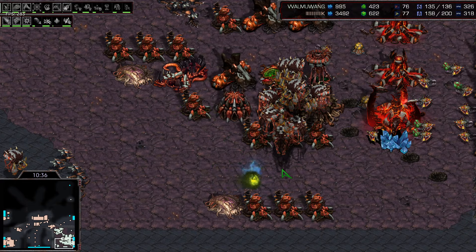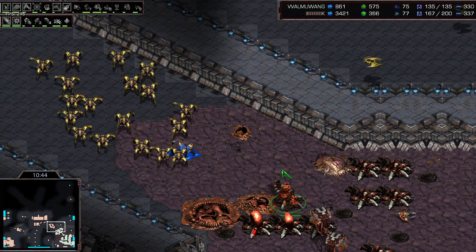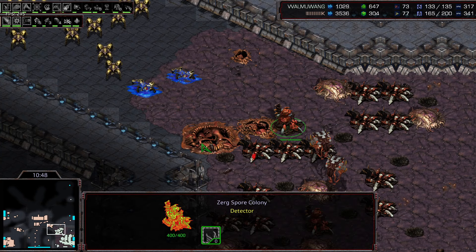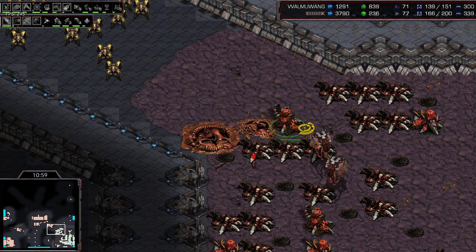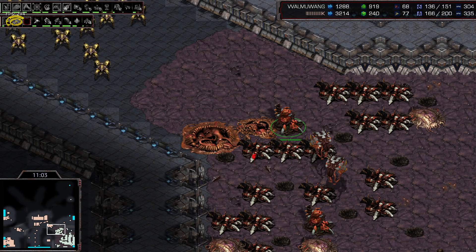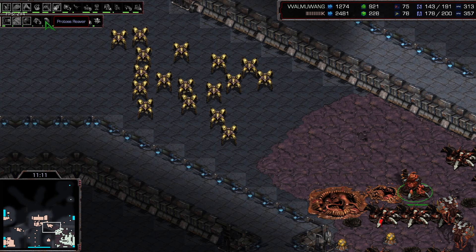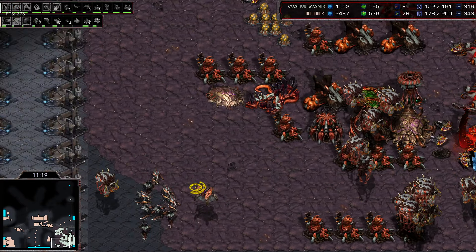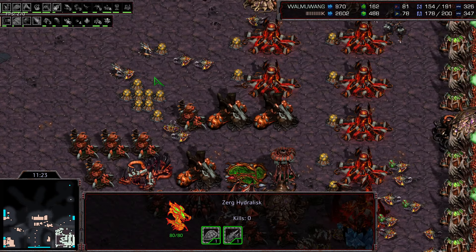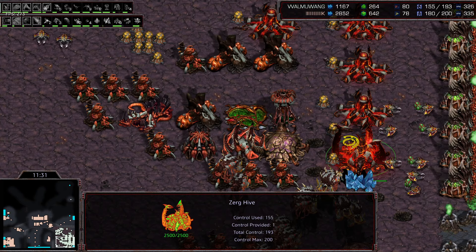But Mong is paying attention and notices it immediately — the second attack attempt doesn't achieve much. Without Observer vision range the Observer flies a little too close to a Spore and gets taken down really quickly. Look at how many things Mong is upgrading — level 2 weapon attack, level 2 carapace, level 1 melee attack for Zerglings, Consume, Defiler, air attack, Zergling attack speed. Pretty much everything on the list. He's also got Ventral Sacs finished and is getting even more hatcheries, more Spores — building everything really quick.